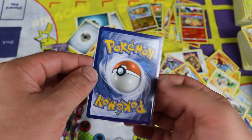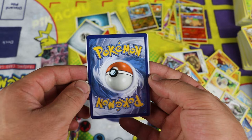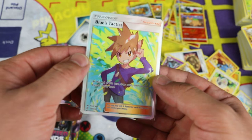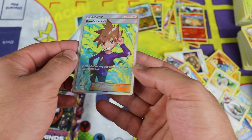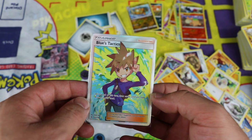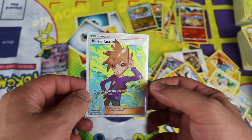I really like this card. You get to go right in this sleeve too. Checking out the corners — not perfectly centered left to right, but that's okay. I don't see any damage on any of the corners, on the back or on the front. Very happy to pull it. Wow. I didn't pull any Full Art Trainers from Unbroken Bonds except Red's Challenge, and Blues Tactics — really happy to add this to the collection.